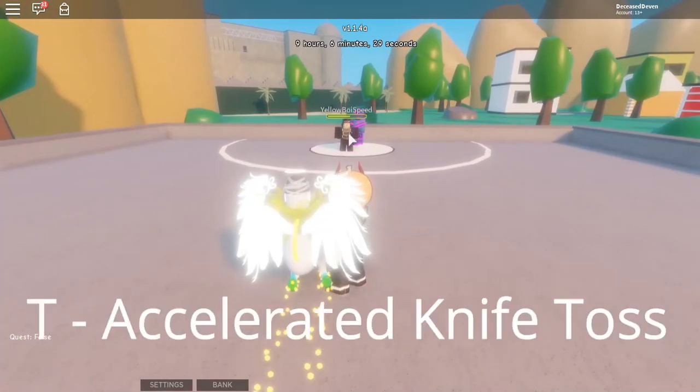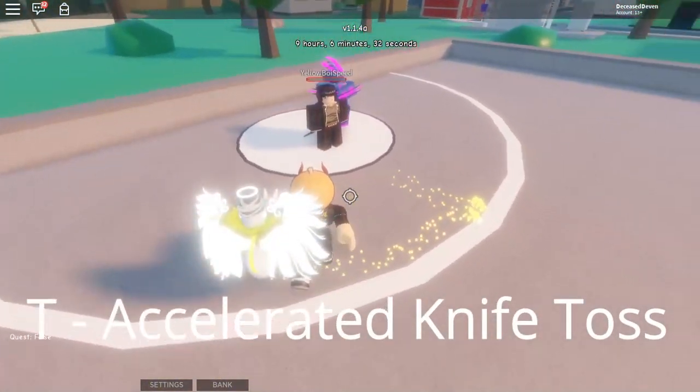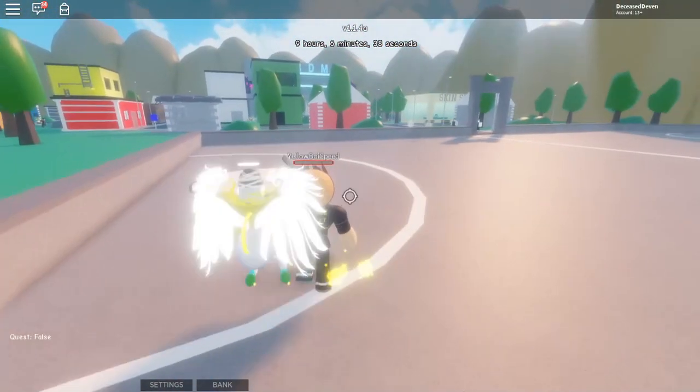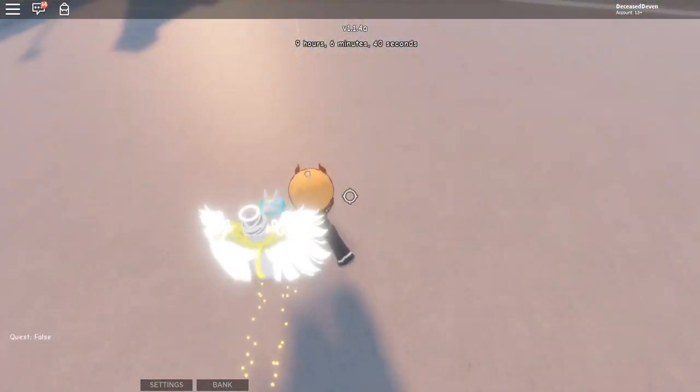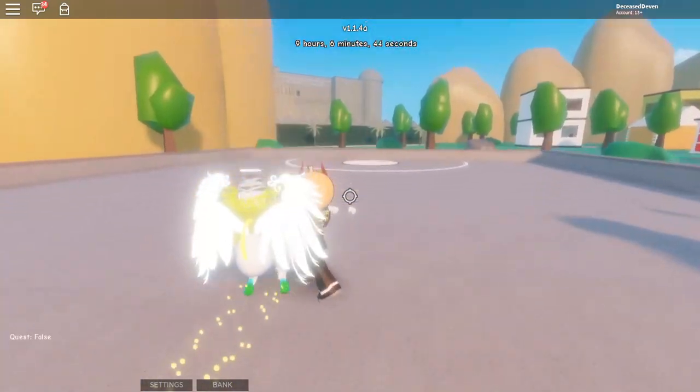The next move is Accelerated Knife Toss, which is a little bit bugged, but it does work occasionally. You press T and you hit them. I believe it goes with your cursor — it does not. It is a little bit bugged, it doesn't always work. But what it does, it's a really good move, and it has a low cooldown, so it's great.